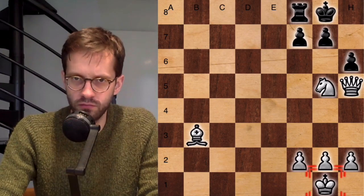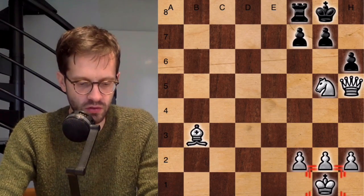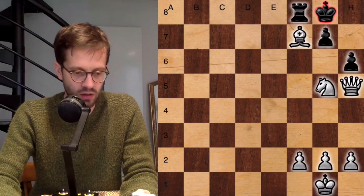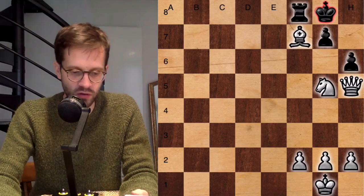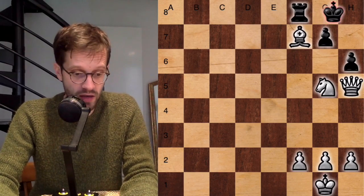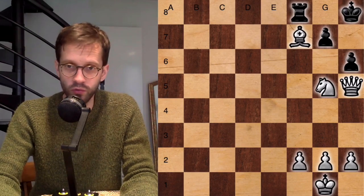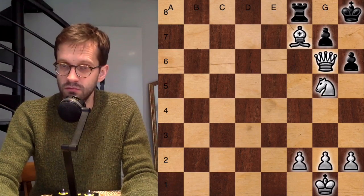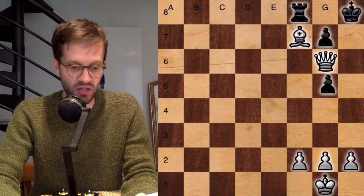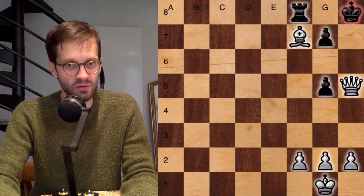You might wonder what happens here, because it seems that black has more or less parried all the threats. But the correct move is Bishop takes f7. Of course black cannot play Rook takes f7, because after Queen takes f7 the checkmate will follow. After King h8, white plays the cold-blooded Queen g6 — because after h takes g6, you have Queen h5 checkmate.